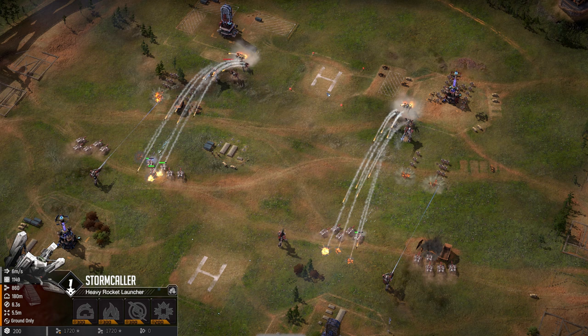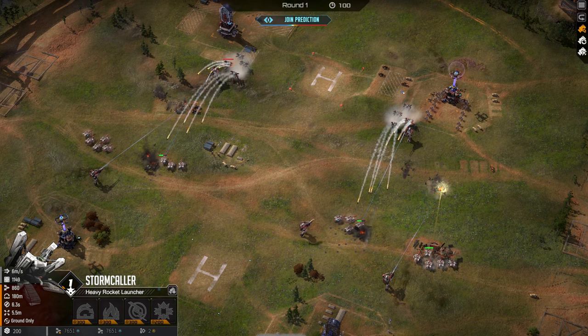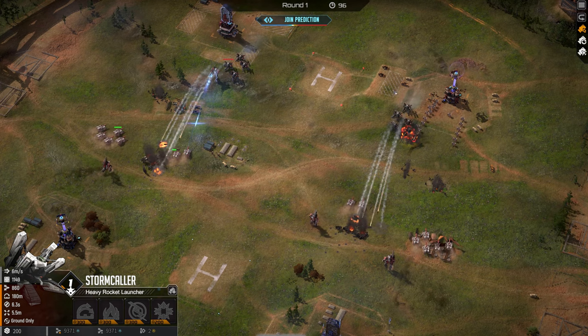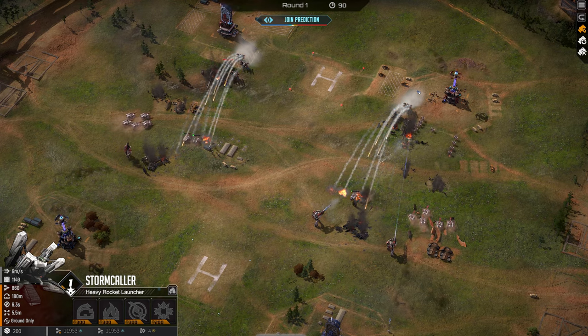We want to make it hard for our opponent to get value from these units, not easy. Just look at the damage from the stormcallers — we need to dodge that. We'll have a harder time on the right because of the extra chaff, and an easier time on the left because he's got less of it. But I think we should be comfortable as long as we get those tanks onto the stormcallers. They're so fragile, they'll get annihilated.